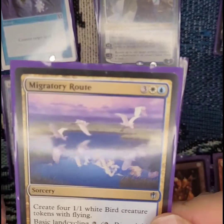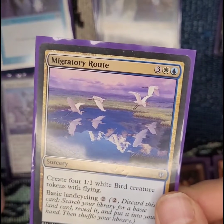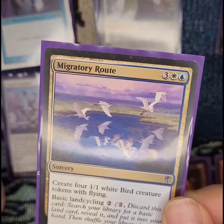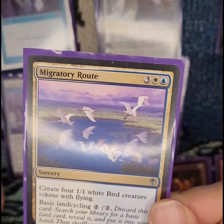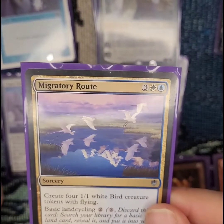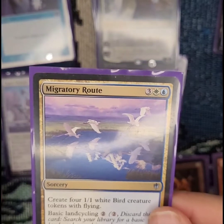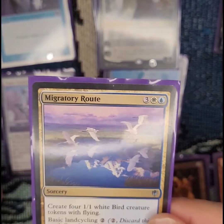This is just because it's a three-color deck — red, white, and blue. This card has basic land cycling: I can pay to discard it and search my library for a basic land card and put it in my hand. But also it's good because I don't have a lot of flyers in this deck, so options are always good. I can either make four 1/1 white birds or go get the land I need.